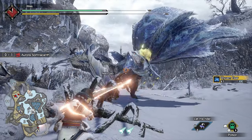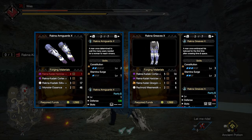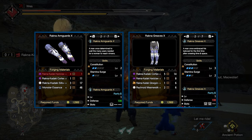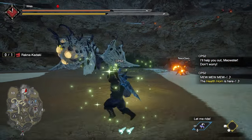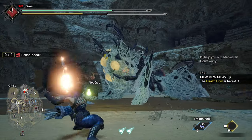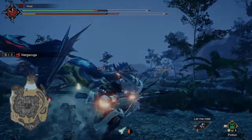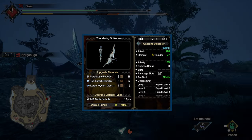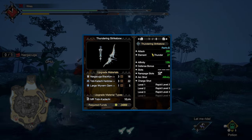And what a tier it is! You will definitely want to hunt Rakna-Kadaki and Nargacuga at this tier. Rakna-Kadaki has some of the best Constitution and Stamina Surge offerings in the game — you'll want to hunt it to forge the Rakna Armguards X and Rakna Greaves X. These two pieces together will give you Constitution 5 and Stamina Surge 3, which are very strong options for endgame builds, so forge them as soon as possible.